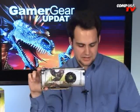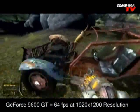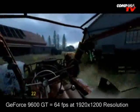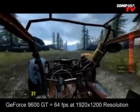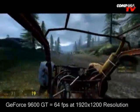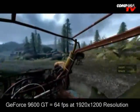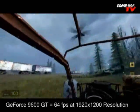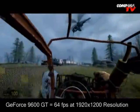Continuing Crysis benchmarks: the 9600 Alpha Dog Triple X is 29 fps, the 8800 GT is 29.4 fps, and the Radeon 3870 is at 20.9 fps. Half-Life 2 Episode 2 running at 1920x1200 with everything maxed out: the 9600 Triple X Edition gets 64 fps, the Alpha Dog Triple X gets 71 fps, the 8800 GT gets 69 fps, and the 3870 gets 47 fps.